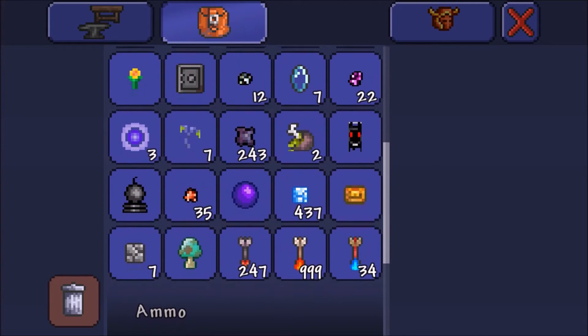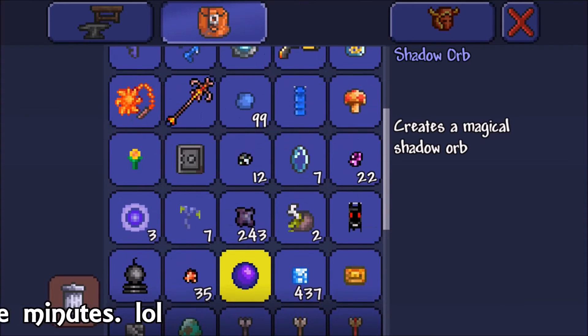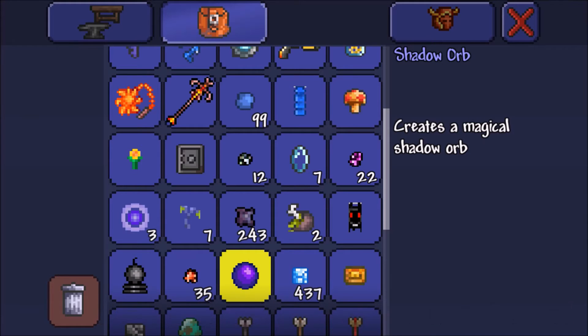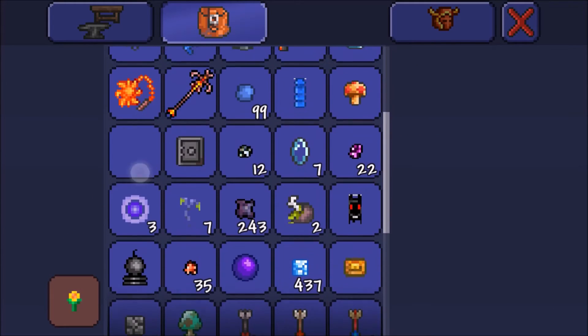Get some cool looking armor, create some magic. Wait - how did we pick up a Shadow Orb? That doesn't make sense, I didn't know you could pick those up!